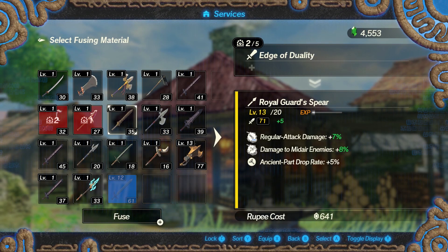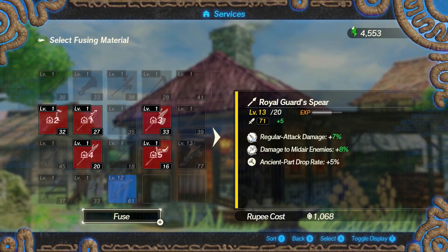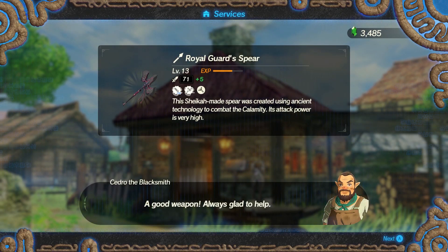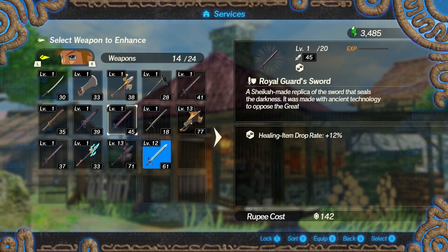Weapons obtained can be upgraded at the blacksmith. There are several different weapons and attack styles Link can master. These weapons are broken into a one-handed weapon with a shield, a two-handed weapon, or a spear. Specials and combos are different for each one. Luckily your weapons don't wear down like they do in Breath of the Wild, so if you really want to fight your whole way through with a simple tree branch, you totally can.